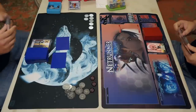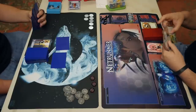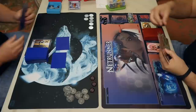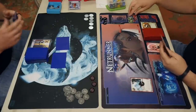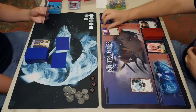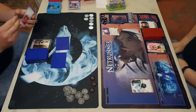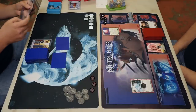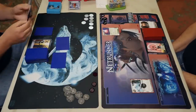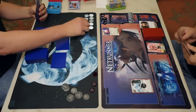HB getting the credits for installing. If you look at just the identity cards of the corp and what the identity cards do on their own — regardless of faction — the HB identity is miles ahead of every other identity. You get a credit basically almost every turn; it's very rare you won't. The Weyland identity only gets you a credit when you play a transaction — what is that, like nine times a game at most?